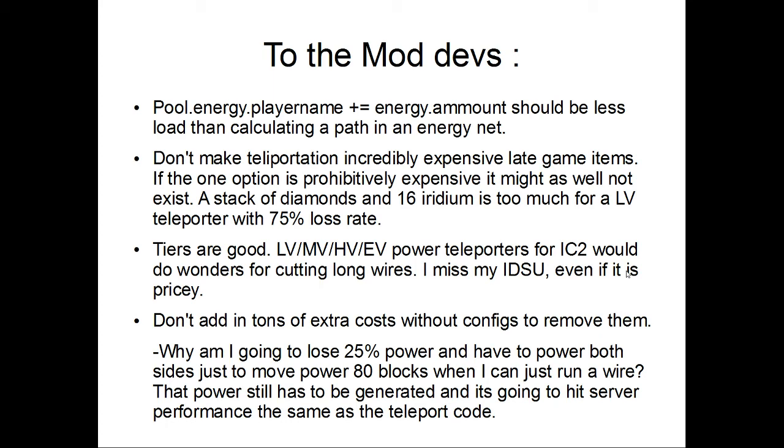Also, don't go adding tons of extra costs without configs to remove them. The current situation on my server is a 20% power loss on indoor IO power teleportation. Thermal Expansion at one point had a 5% loss to get energy into the network, and an additional 10 to 20% power loss in teleportation. So you keep losing power, and you keep losing power. At some point people are going to say 'screw that, I'm just going to run my wires.' And every time you keep losing power you're going to need to make that many more power generators to compensate for it.